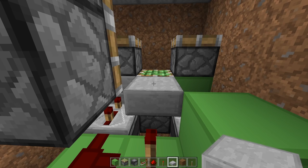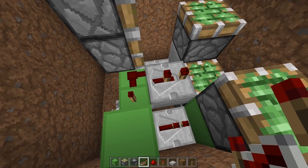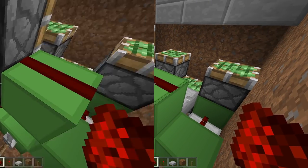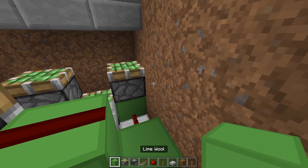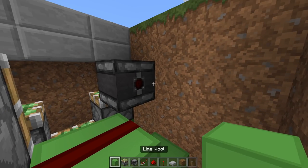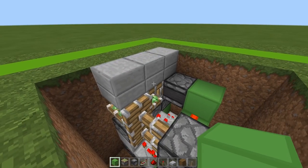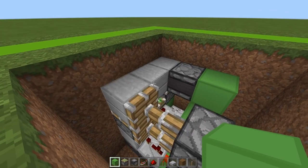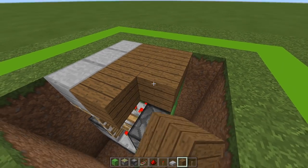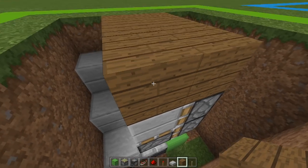On the top side of this piston, place a slab. If you struggle to do that, just grab a piece of glass — it just needs to be a transparent block. On this slab we need a repeater on two-tick delay, so place it down and press it once. Then a block here next to this piston, and dust like this. All you have to do now is place a temporary block, an observer with the dot going toward the right-hand side, and a block — and that surprisingly is completely done.